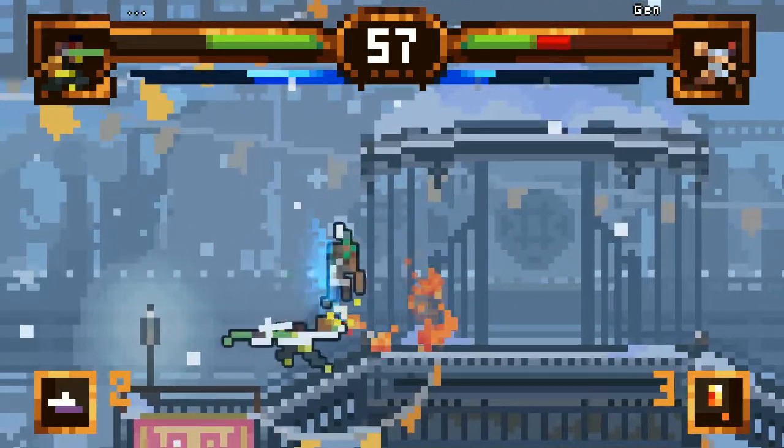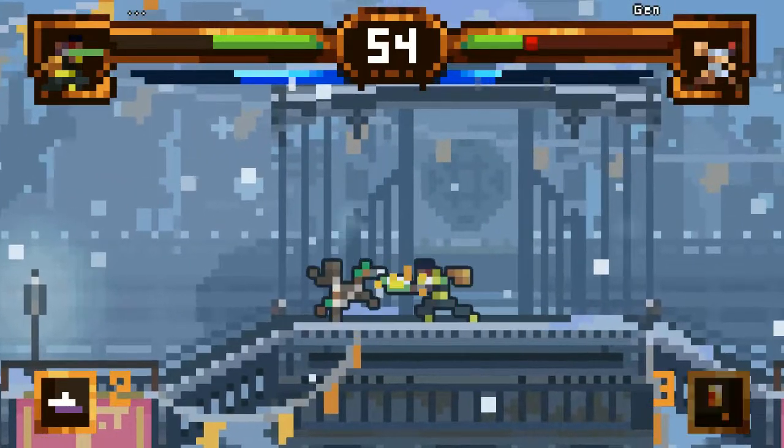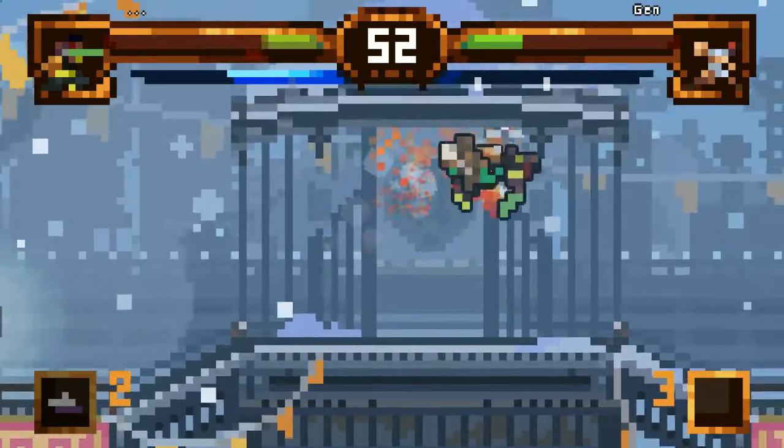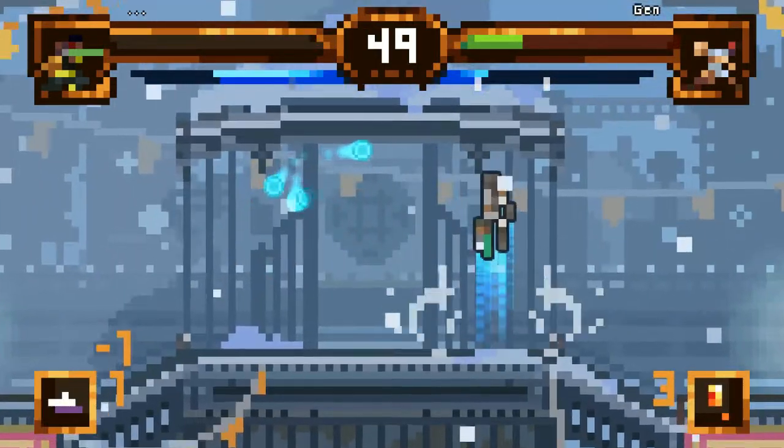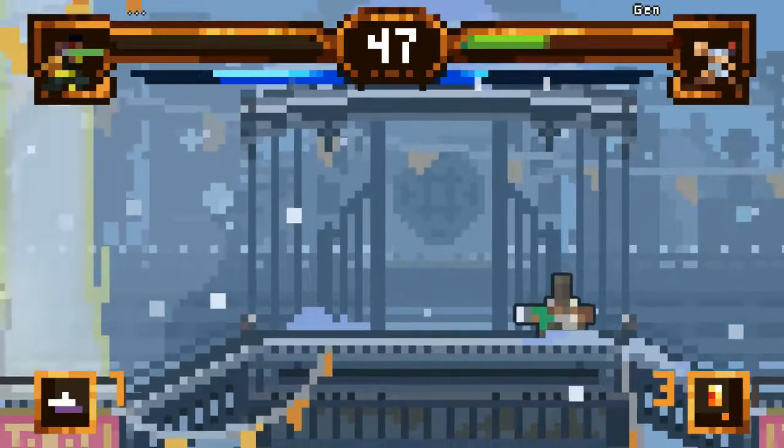Every character has a different element attached to their character. One of the characters I play with is Gen — I'm actually fighting against Gen right now, not playing as him. He's fire-based. You can see his staff with the flames coming up. There are some really cool features in the game that I really like.